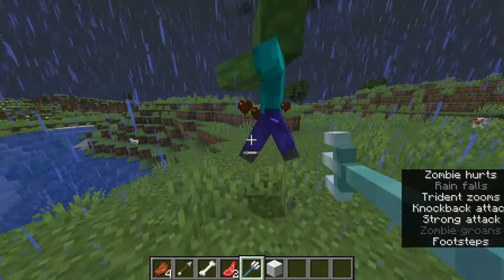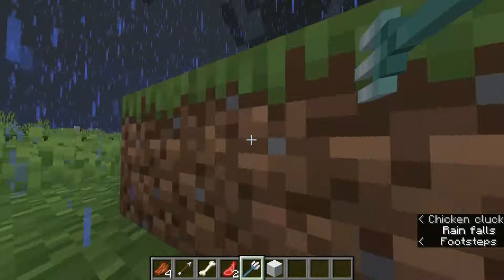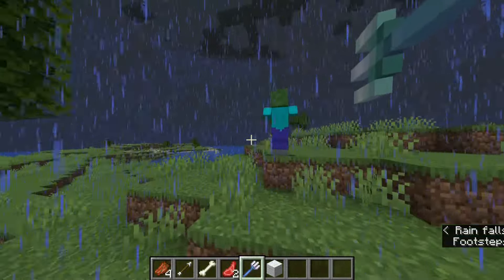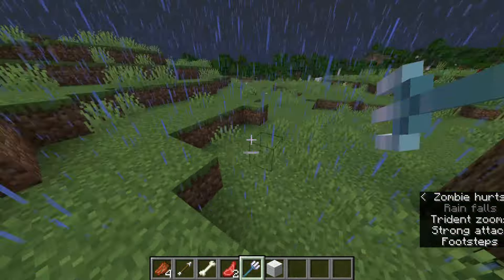And this is everything you need to know about tridents. Tridents are one of the most interesting items in the game, and probably the best weapon thanks to its enchantments. However, a good contender are crossbows — you can do very interesting stuff with them, and I show you all of them in this video right here.